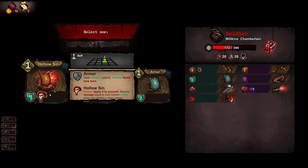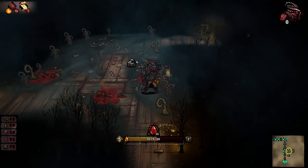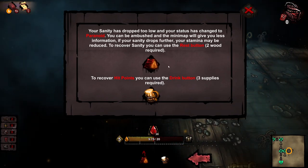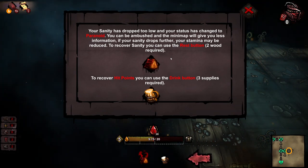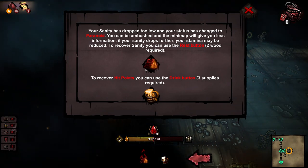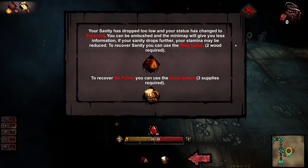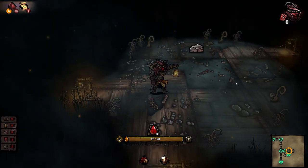I can tell you the crow sounds in this game are so realistic — I keep thinking there's a crow outside, but then I'm like wait, crows don't do that at this time of night. Let's go for coal. Your sanity has dropped too low and your status has changed to paranoid. You can be ambushed and the mini-map will give you less information. If your sanity drops further, your stamina may be reduced. To recover sanity you can use the rest button. To recover hit points, you can use the drink button. Let's use the rest — recover our sanity and health points. I think we're fine for now.